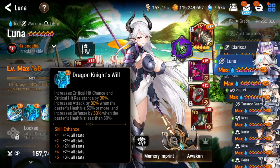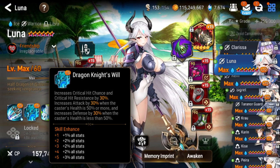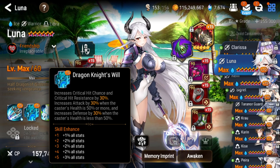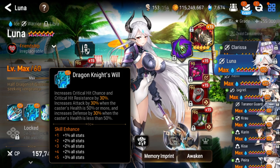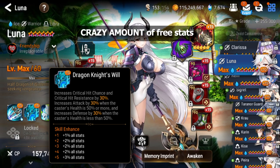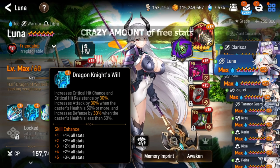Her S2 got reworked and it's very nice — you get 30% crit chance and 30% crit hit resistance, which makes her a strong bruiser because you need less stat investment into crit chance and can build more into bulk. The crit hit resistance also makes her tankier if you get lucky. Additionally, her attack increases by 30% when her health is 50% or more, and she gets 30% defense when below 50% HP, so she becomes tankier when lower on life.